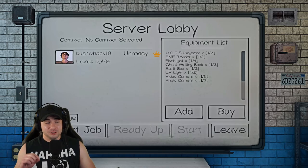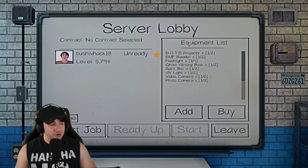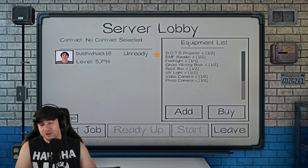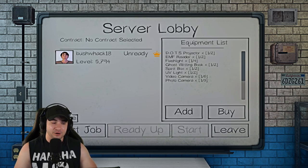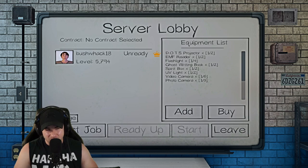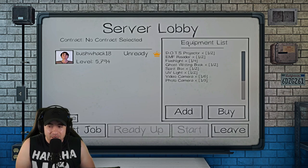Welcome back Phasmophobia fam. What happened in this video originally was I was going to do my last match of the stream on nightmare mode. We went to Tanglewood and I forgot all my gear, so I figured why not utilize this as an opportunity to make a video showing you how you can make a lot of money with no gear on nightmare mode as soon as you unlock it as a beginner. A lot of people stay stuck on amateur and intermediate modes, but I'm going to show you that you don't even need to get the ghost correct on nightmare mode.